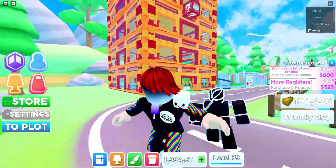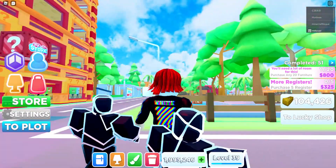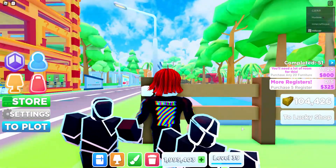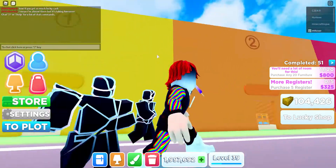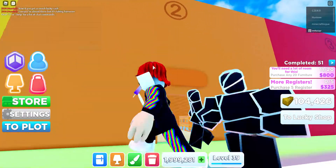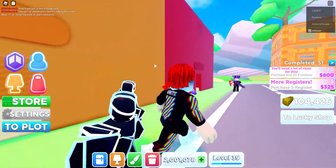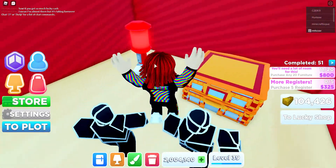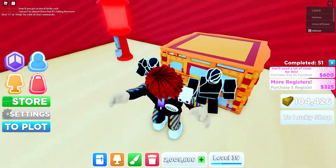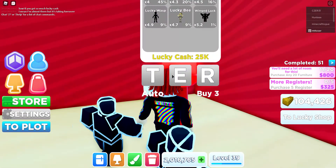Once you get that place for a thousand lucky customers, let me show you real quick. So this is 75 lucky blocks opened, this is 50,000 lucky cash, this orange place, and this is a thousand lucky customers served. So I did off-screen grinding and got this place and I got a few of these.